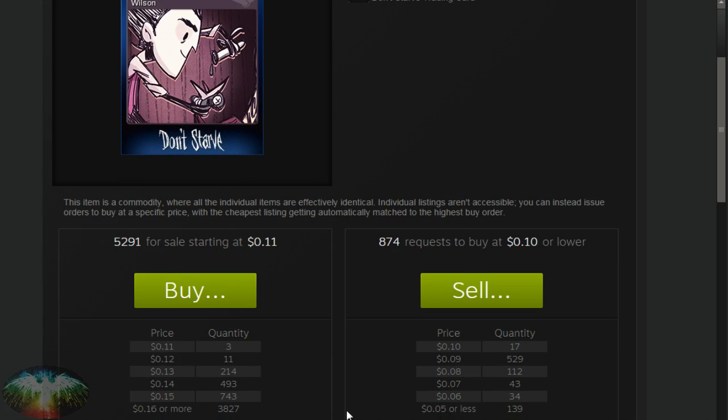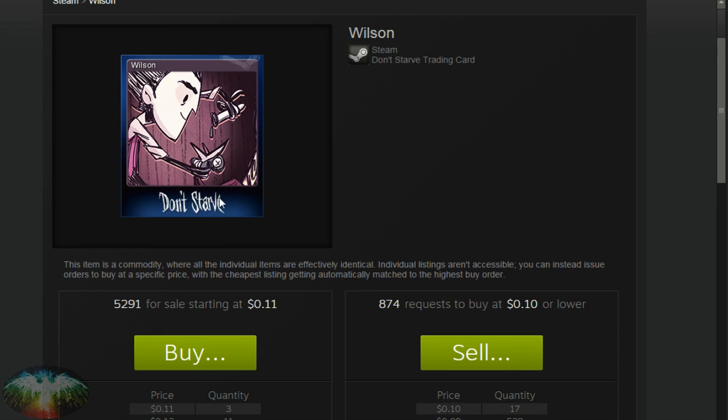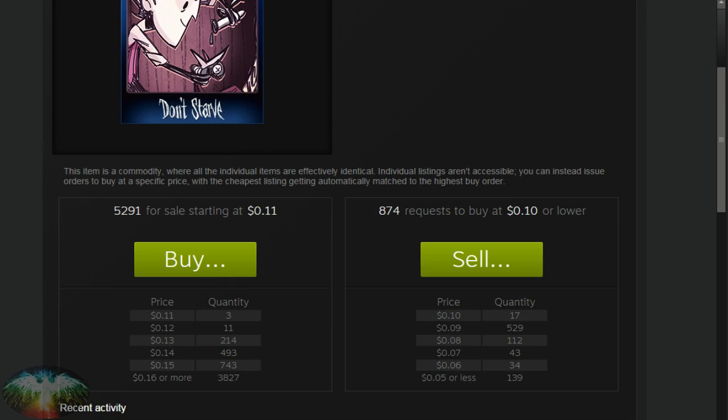This is the data you want to look at. There are certain people who want this card right now. If I wanted to sell this Wilson card, there are 17 people willing to pay 10 cents right now. I click sell, put 10 cents — right away they'll buy it. Once these 17 people have their card, there are 529 people willing to buy it for 9 cents. What about people who actually have it on the market right now? There are two on the market right now for 11 cents that no one's bought. Personally, I'd probably put it for 12 cents — these two are probably going to get bought out and then I'll be the only one at 12 cents.